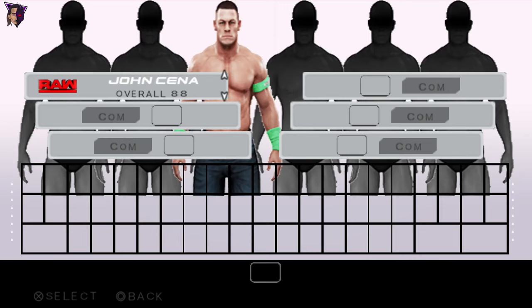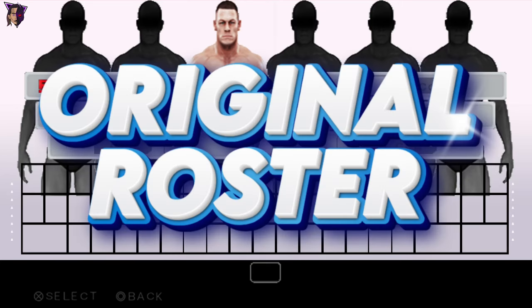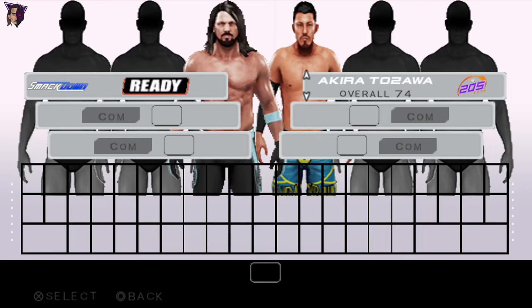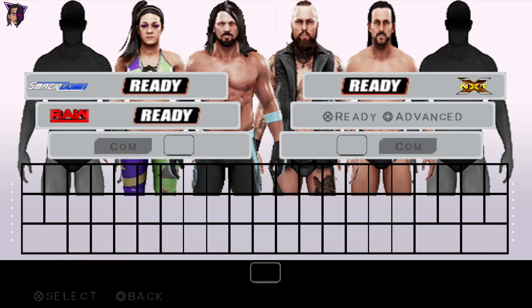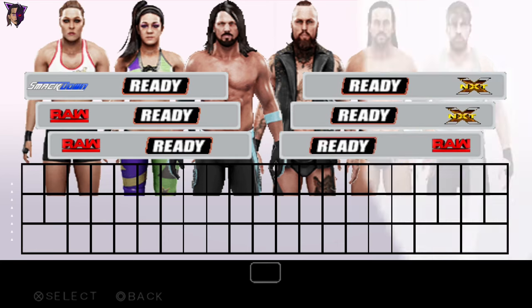And that's all. You guys can see this roster is absolutely huge — it has all the correct superstars, the divas, the legends, and everything that WWE 2K19 has for PS4. Now I will select some characters to show you guys the gameplay. Let's select the cover star of the game, AJ Styles. I will also choose Aleister Black. Let's also select some divas: Bayley vs Adam Cole vs Ronda Rousey, and Dean Ambrose. Let's go.